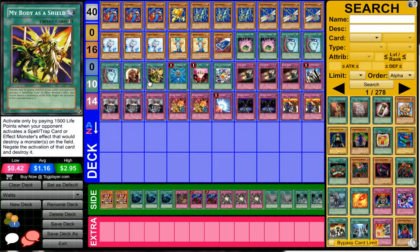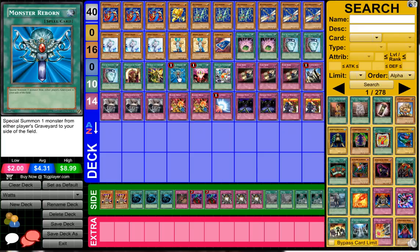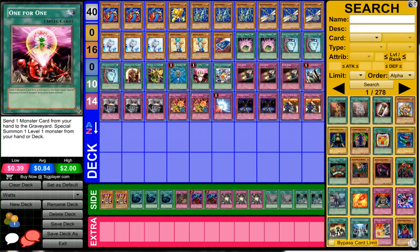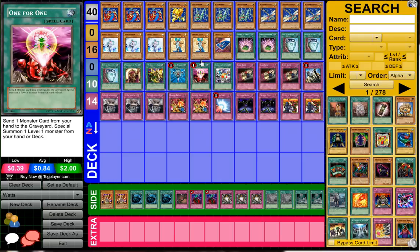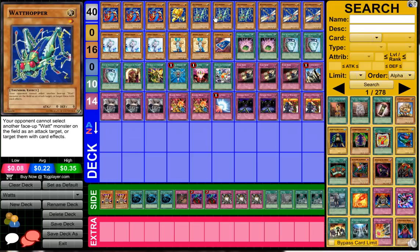My Body as a Shield is an interesting choice — perhaps used in fear of Torrential Tribute, since Torrential is at two. Mirror Force is also available, which can hurt Watts since you want to keep attacking directly every turn, and Mirror Force slows that down. Next up, Monster Reborn and One for One. One for One is really good in this deck because it lets you go for the Watt Hopper lock easily — summon one Watt Hopper, activate One for One, get out another Watt Hopper, and you have the lock.